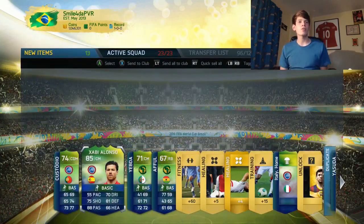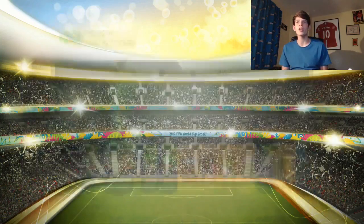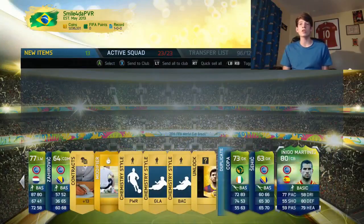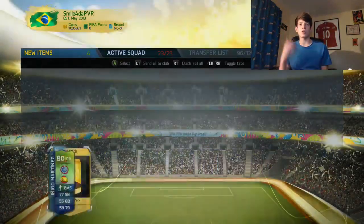Fabio Alonso — 85-rated player, he'll probably go into my European team. Soldado and Busquets — so we've got two 85-rated Spanish CDMs and Inigo Martinez who we already have. We could have a pretty good Spanish team going on right now.